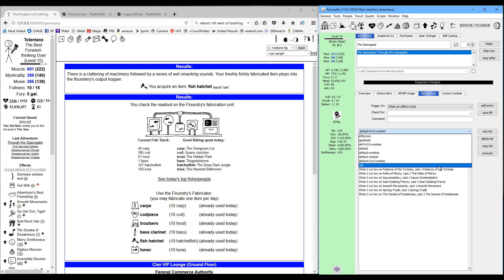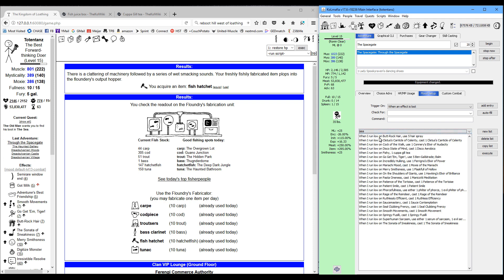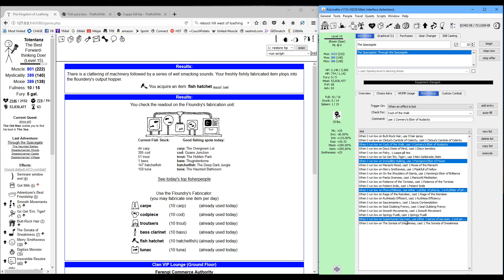Then set up your mood. I'm using a fairly minimal mood for the sea — it casts all the basic level 1 skills from each class to boost stats. The important ones are: incredibly hulking, forcefulness, cock of the walk, and superhuman sarcasm. Those are fairly cheap items you can get from the mall. Flexible hollow also gives a little boost and Hawking's elixir of brilliance boosts your Mysticality.